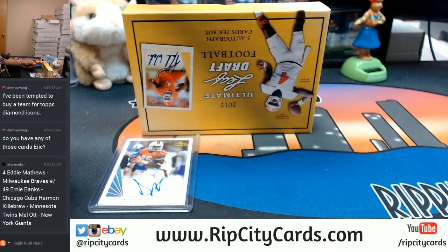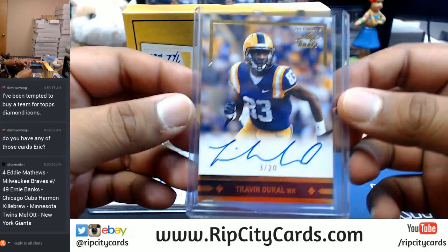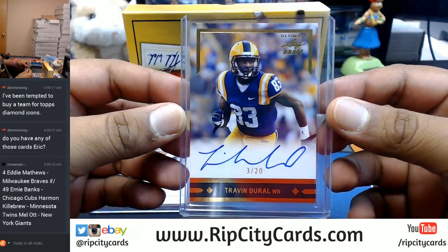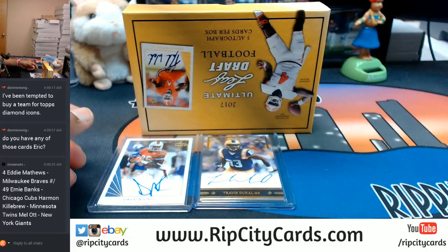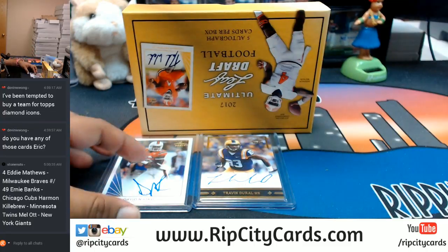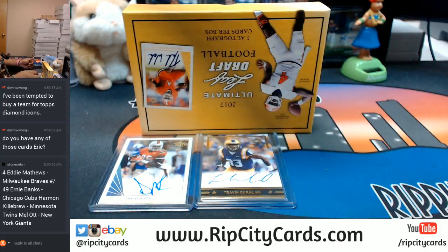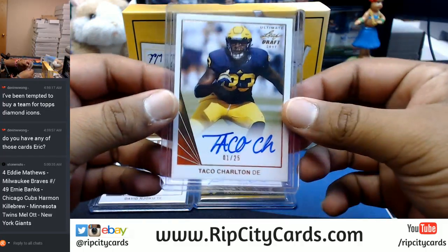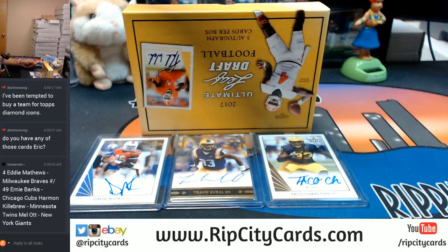The Njoku is numbered two out of ten. What else do we have? Trevendor All numbered two out of twenty. We use the group break checklist to make sure it goes to the correct team — I've already made sure it goes to the Eddie Matthews team, so whatever team he plays for, that's where it'll go. And Taco Charlton, numbered two out of twenty-five.